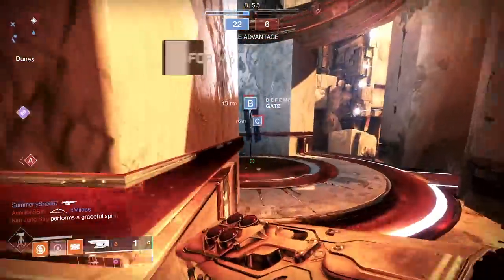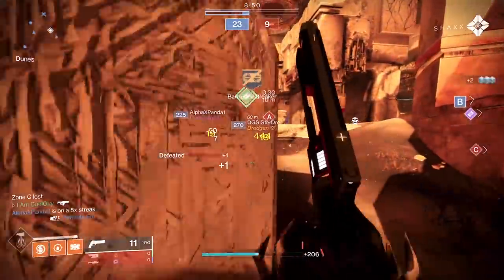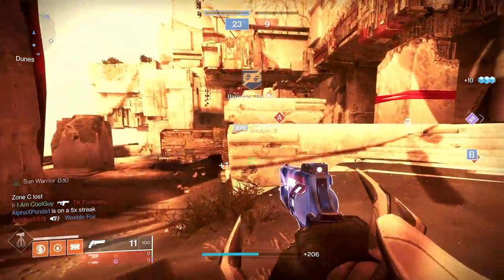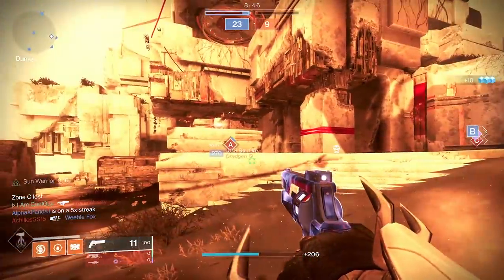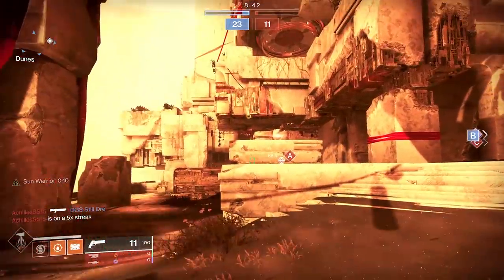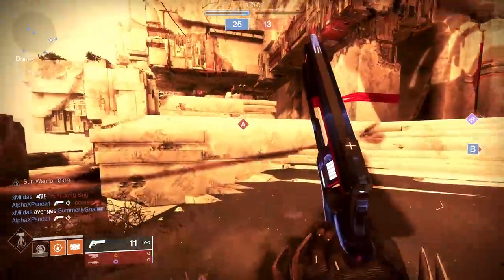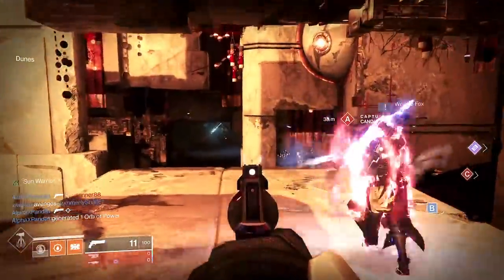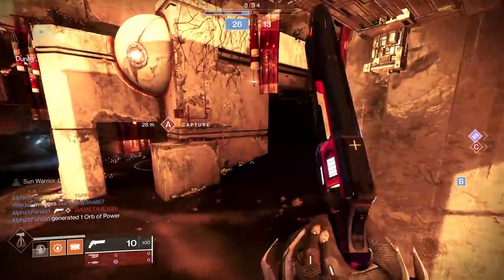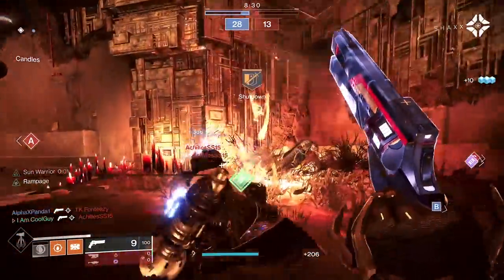I really hope that the damage stacks with bottom tree sunspots, because the sunspots give that damage buff — you get a kill with a solar ability for health regen, and it could be a problem, it could be really good. Bottom tree sunspots is really slept on. Or think top tree with Hammer Strike and the shoulder charge: say you have a Swashbuckler weapon, use shoulder charge, get that x5, then the Burning Steps buff. There's a lot to test out, not only for PvP but all of this in PvE as well — like Tiku could be amazing.